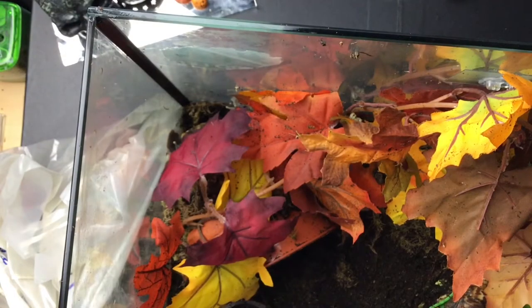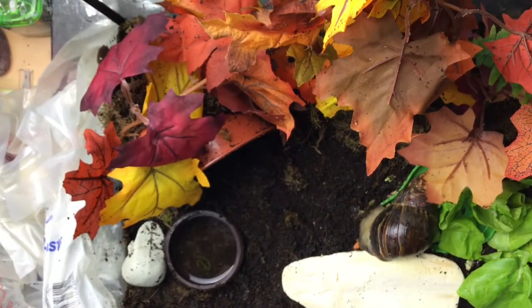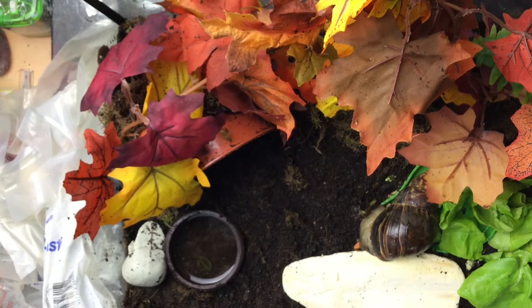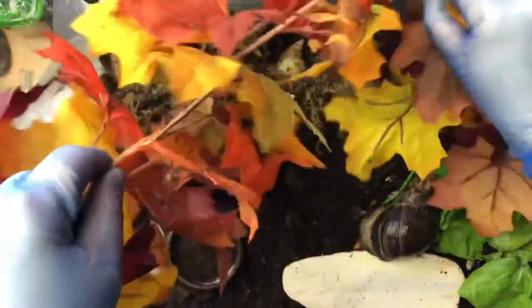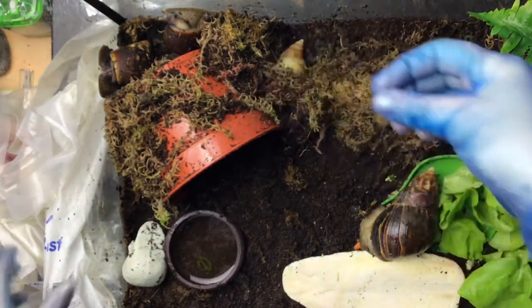When you do a clean each week and an egg search, what you need to do is remove the snails and the current decorations you've got in the tank, because you're going to have to go through all the soil and everything. You need all the ornaments, decor, and the animals out of the way. I have a large mat which I put them on with a load of lettuce so the snails could sit and enjoy some lettuce while I cleaned out the tank.